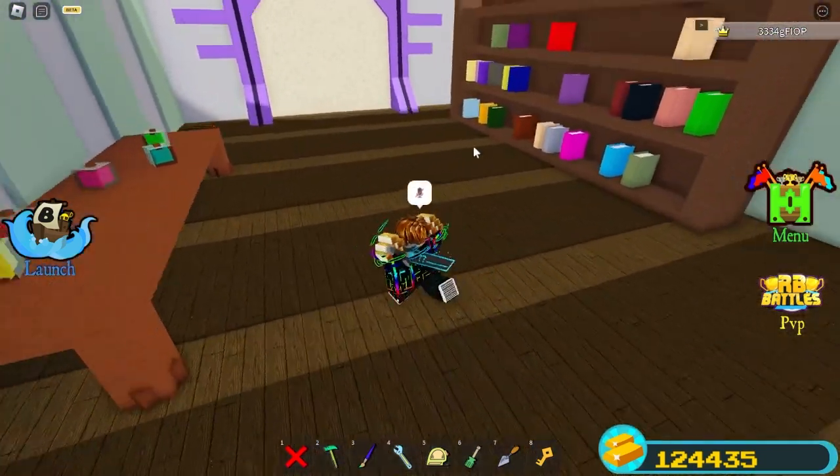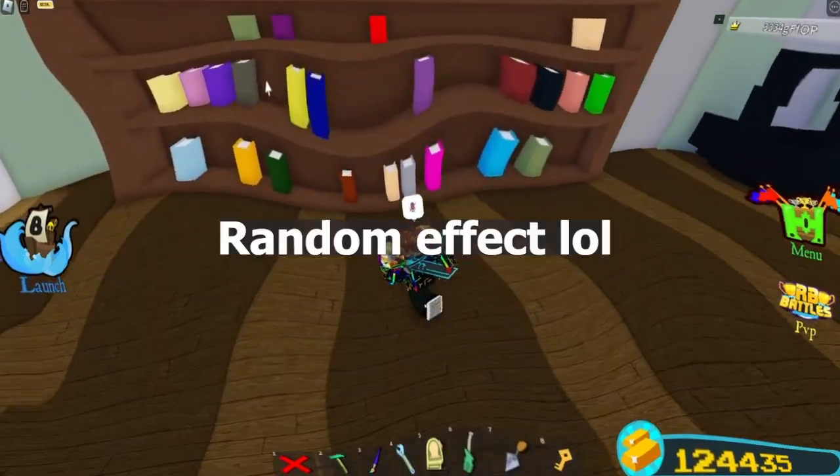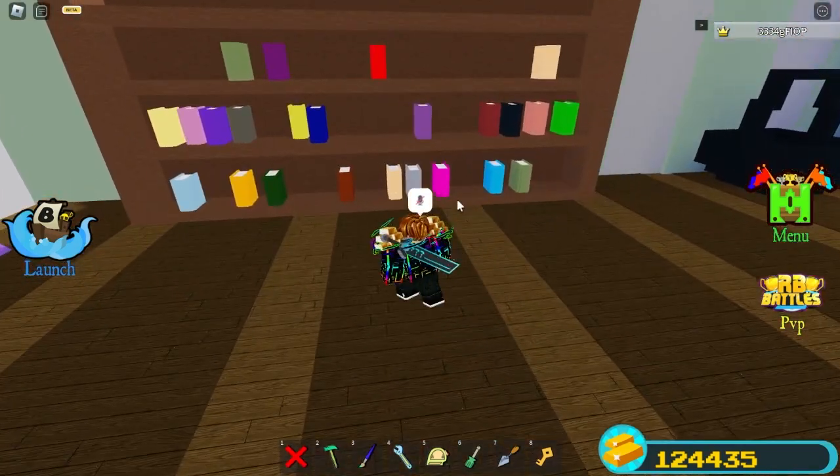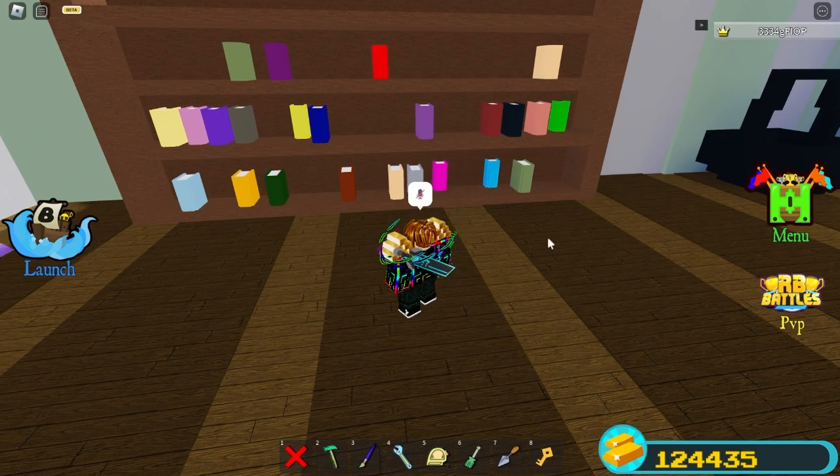Once you get to the waterfall, walk into this room right here. Then you have to enter in the code. The code is what these potion bottles are: yellow, red, pink, blue, green.